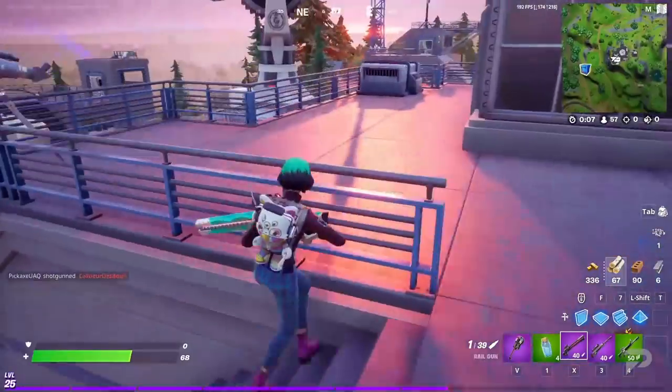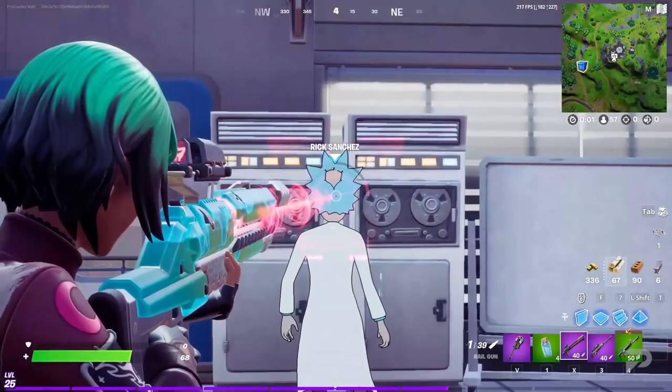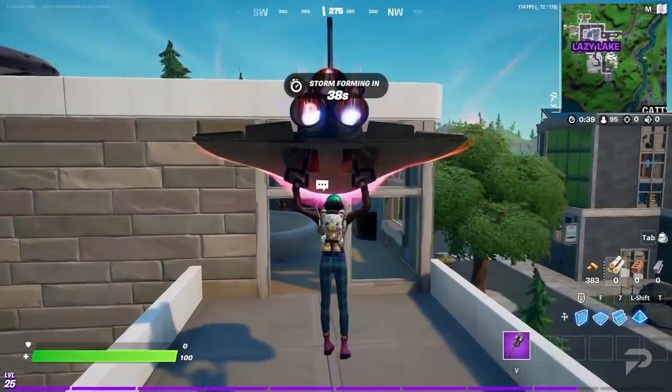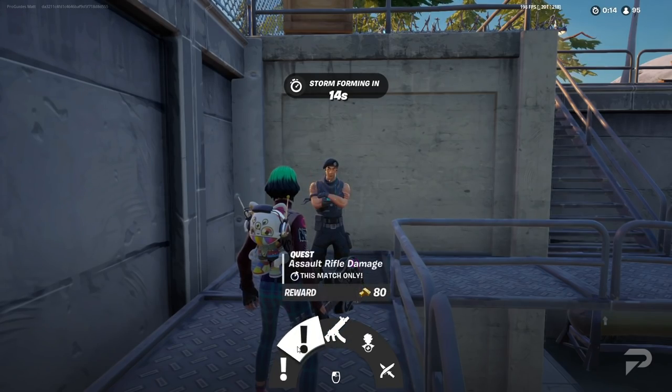Third, you're going to want to chat with Rick, Marigold, Maven, or Special Forces. Rick Sanchez can be found at the satellite station next to Weeping Woods. Maven can be found at the satellite station near Craggy Cliffs. Marigold is out in Lazy Lake. And finally, Special Forces can be found at the bunker near Catty.